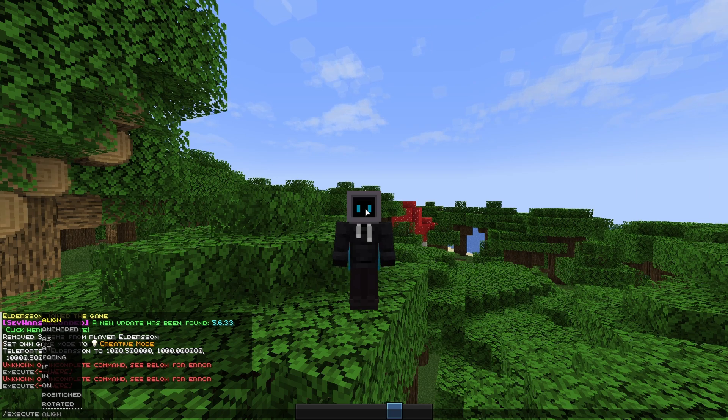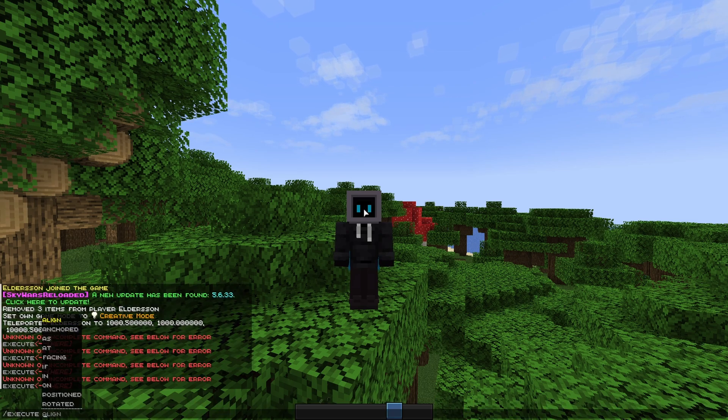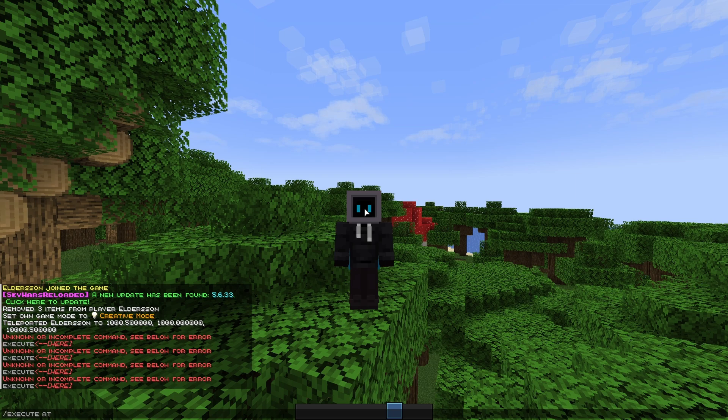So you can use it on datapacks. You start by typing /execute, then you wanna add 'as' or 'at'. This is the simplest way to use the command. 'At' is used if you wanna run the command at the player's location, and 'as' runs it on them.